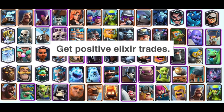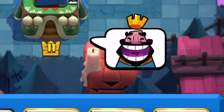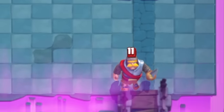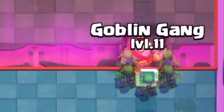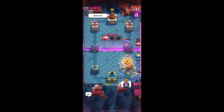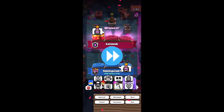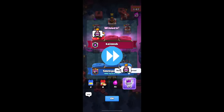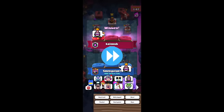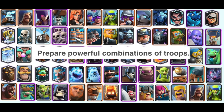Step 4: Get positive elixir trades! Step 5: Prepare powerful combinations of troops.